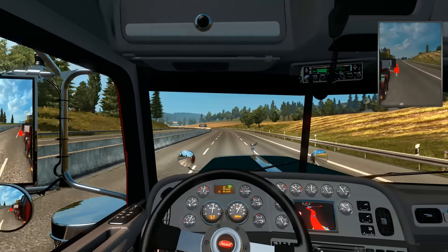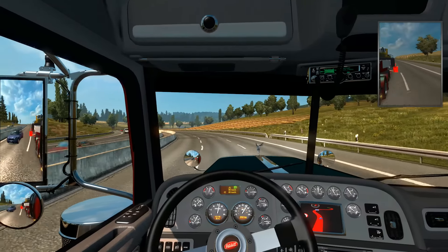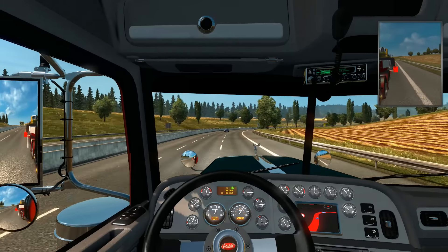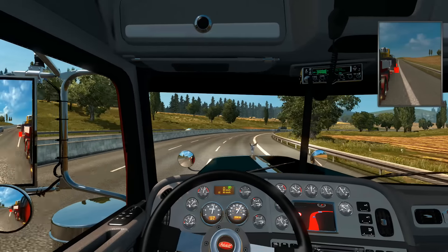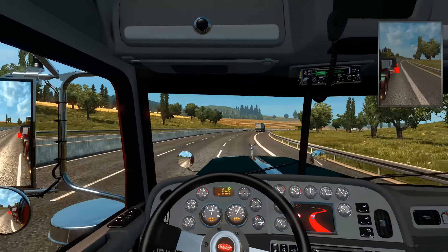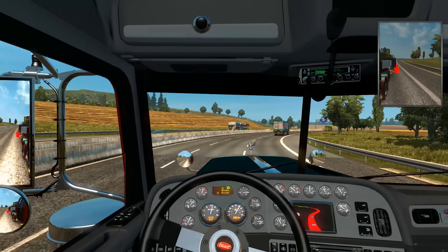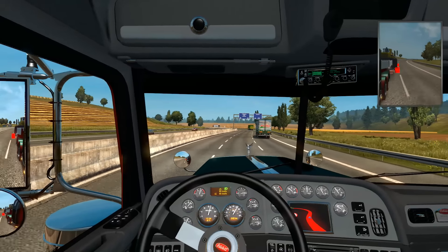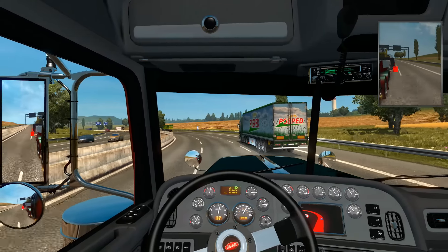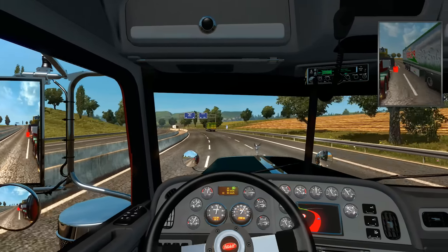Oh, I totally just dinged that truck back there. Didn't get a ticket or anything for that, but I totally dinged it. That's why you're not allowed to text and drive in real life, because that's what would happen. You wouldn't necessarily make any kind of big move or big mistakes - it might just be a small drift, just enough to make a big enough accident. Like in reality, if that happened with one of these trucks and you drifted into the next lane and a car got underneath your tires, it would just be bad news.